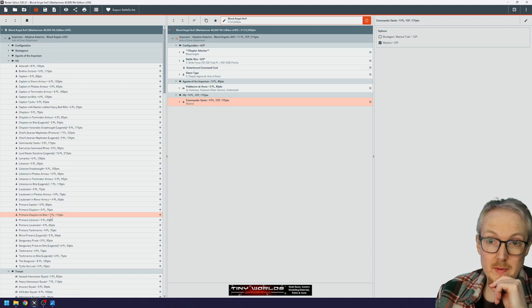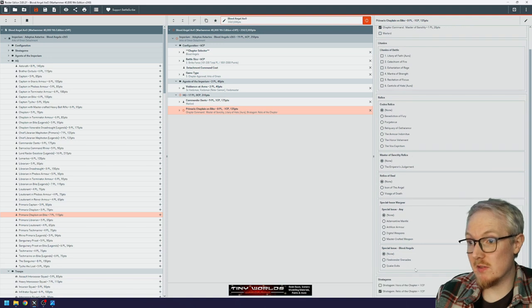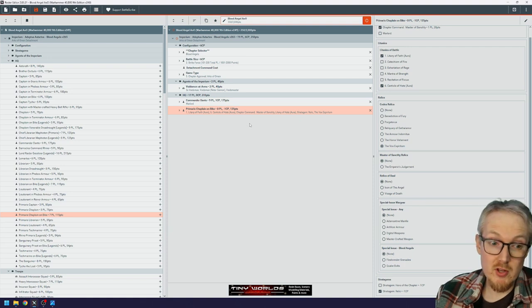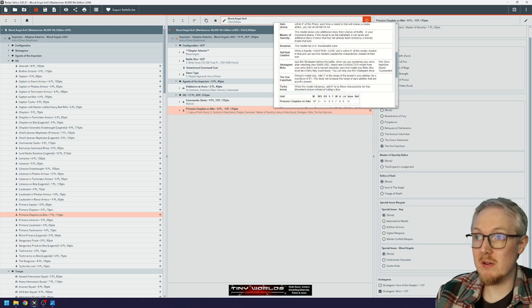I'm going to take a Primaris Chaplain on a Bike, coming in at 115 points. I'm going to make him Master of Sanctity so he can do multiple litanies. I'm giving him the Relic of the Chapter — the Vox Spiritum — which makes his auras nine inches. I'm giving him Canticle of Hate for plus two inches to charge and plus three inches to pile-in and consolidations, and Litany of Faith for protection against mortal wounds within that nine-inch bubble.